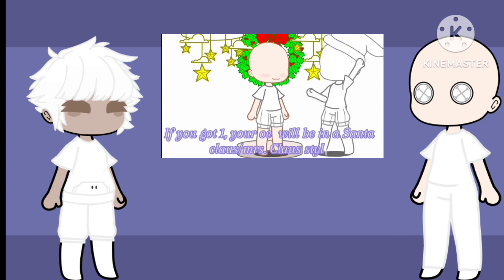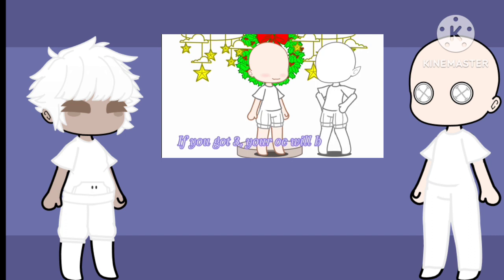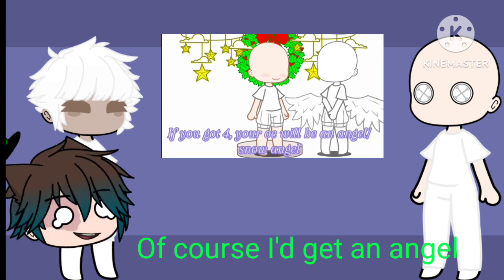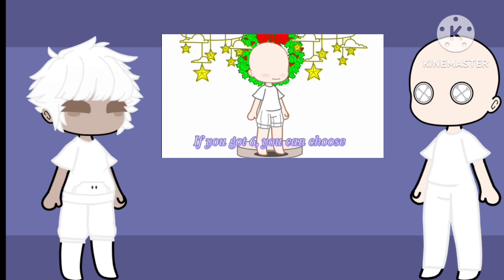If you got 1, your OC will be in a Santa Claus or Mrs. Claus style. If you got 2, your OC will be a reindeer. If you got 3, your OC will be an elf. If you got 4, your OC will be an angel or snow angel. If you got 5, your OC will be a child. If you got 6, you can choose.